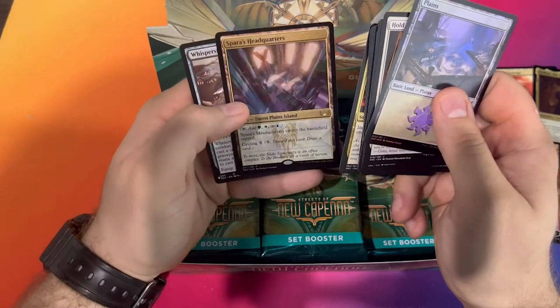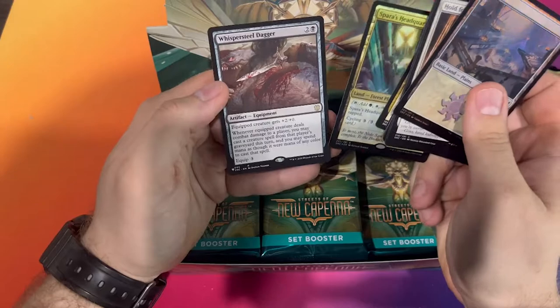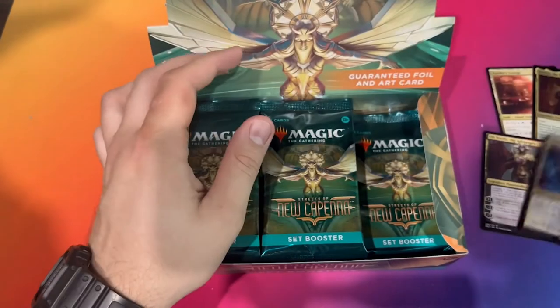We got a foil Triome — that's really nice. We got a list card here: Whisper's Steel Dagger. We love foil lands here.